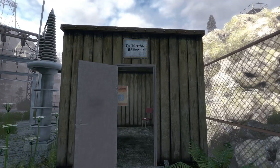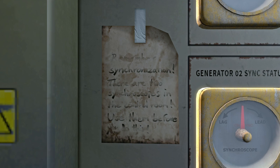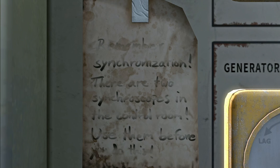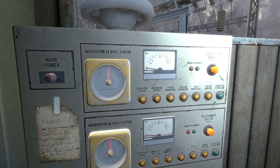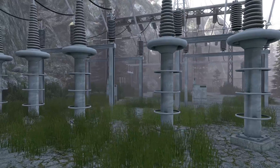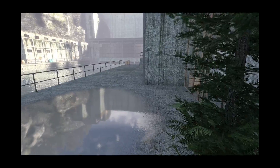There are two synchroscopes in the control room - use them before you do this. Okay, so before I turn those on, I'm going to go hit those synchroscopes. Synchroscopes. Why was that so tricky to say? Synchroscopes. So gen one is a go, gen two is a go.